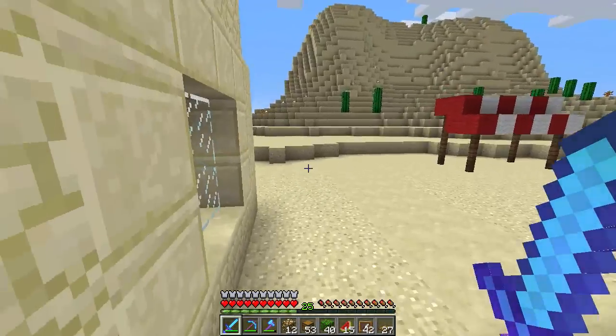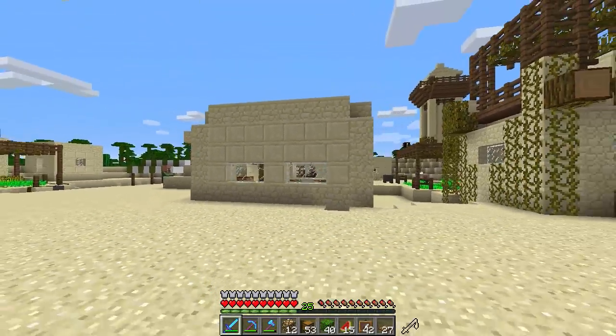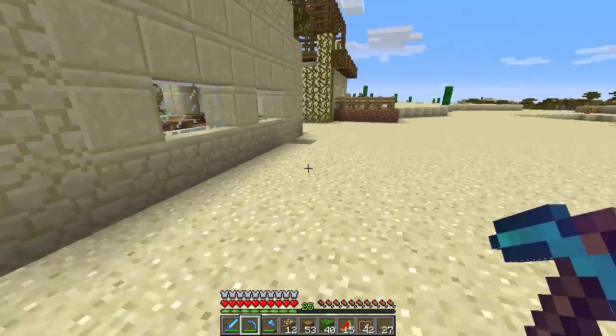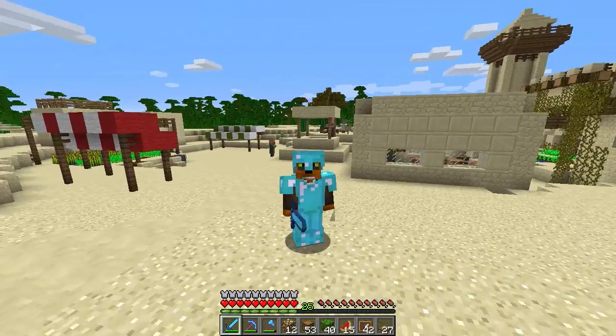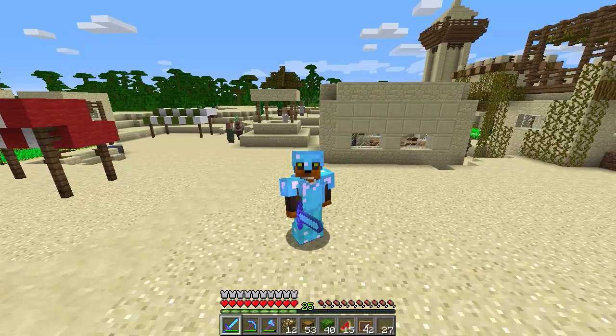The outside will be changed as well, but it looks really nice from the inside. Today was a longer episode - we've done a few extra things. This is a great little restaurant; I'm thinking we'll expand it back here and open it up a bit to have a kitchen, making it an L-shaped building. If you enjoyed today's episode, hit that like button - we did a lot of decorating. Don't forget to subscribe and hit the bell. Stay tuned for another survival let's play - my name is Alexson, peace out and stay foxy!